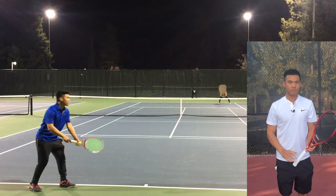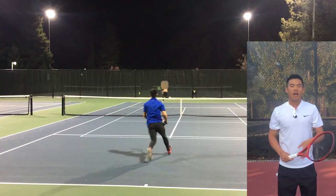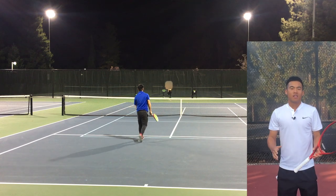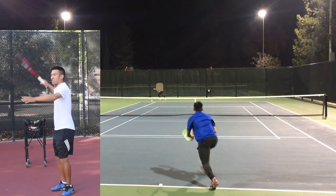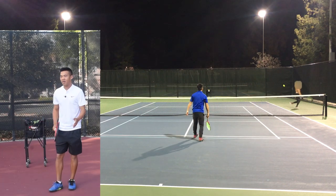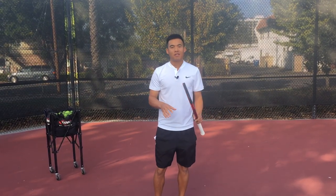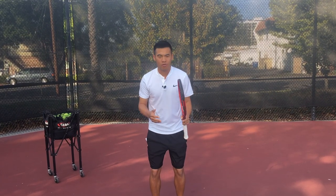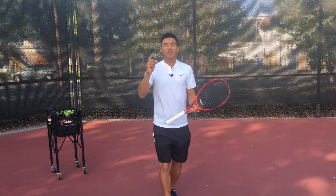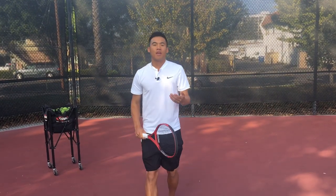You really need to have three shots and you'll never lose to a pusher or moonballer: you need an overhead, a swing volley, and a drop volley — at least for singles. If you have all three options you'll have coverage at every point in the rally. It doesn't matter how fast your opponent is — if they're pushing, even if you're playing Rafael Nadal and you get a short overhead or a drop volley right at the net, you can't outrun the ball.